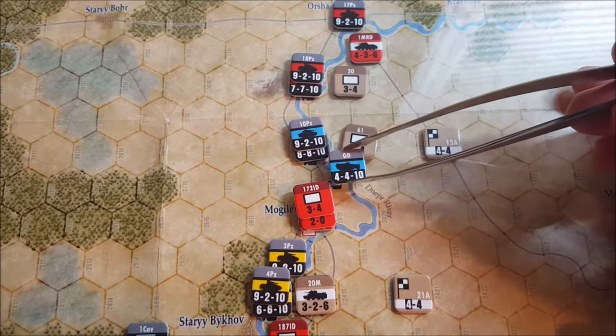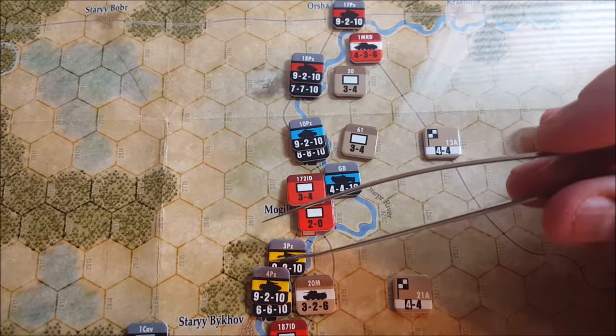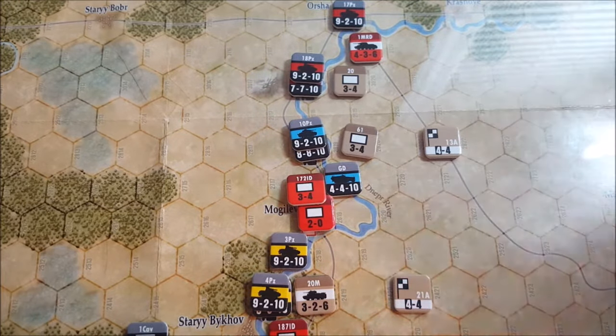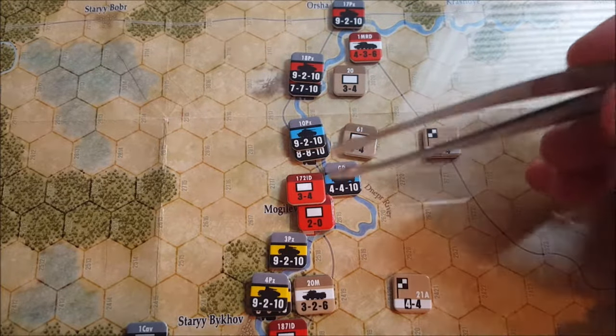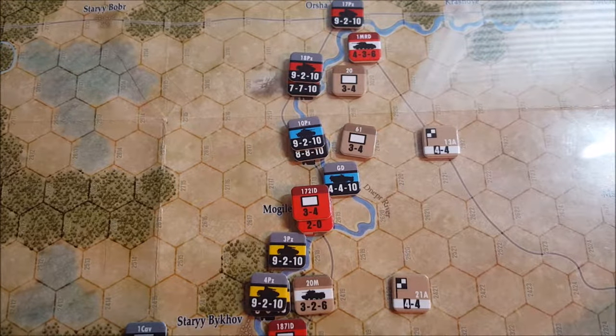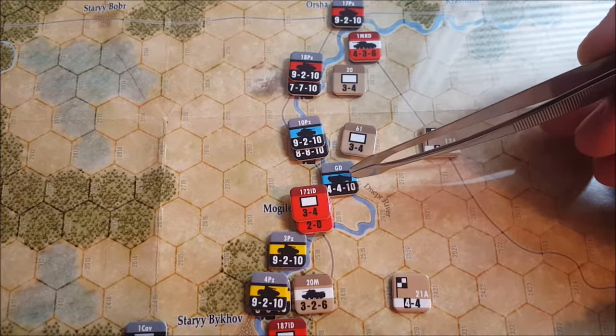If we were to attack them, we would be able to attack with this motorized infantry division — that's four — and this Panzer division, which is nine. So that's 13 to five. 13 to five is a two to one when you round it down, which is not very good. And then they're in a city, so our two to one becomes a one and a half to one. On a one and a half to one, rolling a one or two will actually cause the attacker to lose a step. That's very bad.